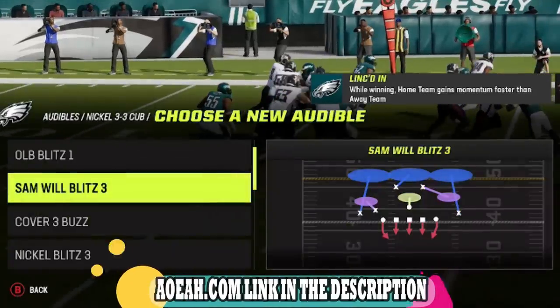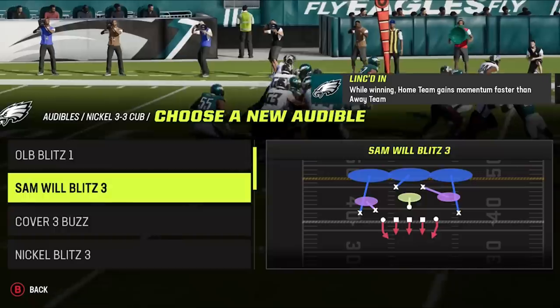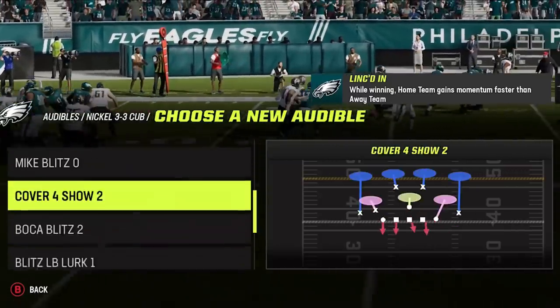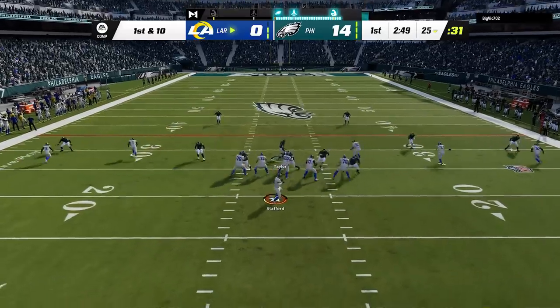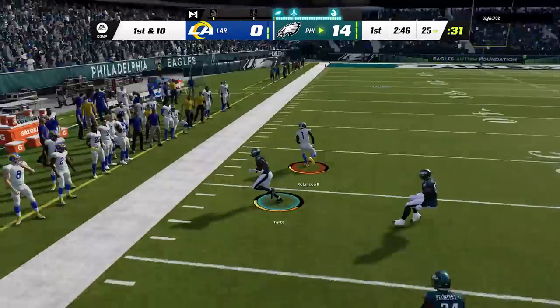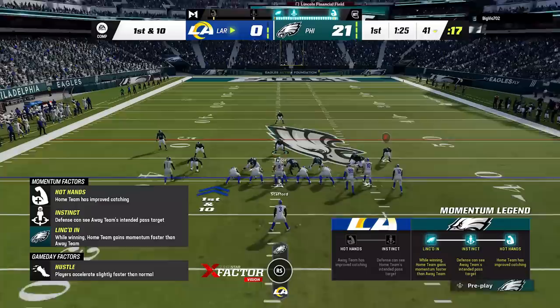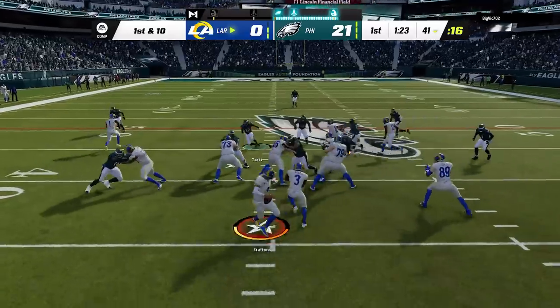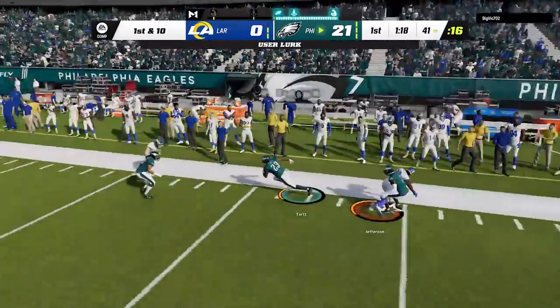There are really only two plays I use. The Sam Will Blitz 3 is my base defense — I use this whenever I think my opponent is going to pass. It's highly adjustable, the best blitz, and also a pretty good run defense. But if my opponent is really pounding the rock, I'll switch over to Cover Force Show Two, which is the best run defense in the formation, so I always want it in my four-play audibles. I also mix in cover two, cover one, but for 90% of the game I'm running cover three or cover four based on whether I think they're running or passing.